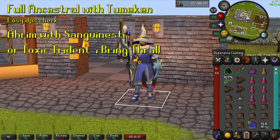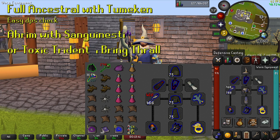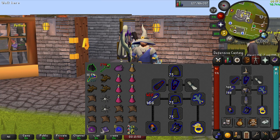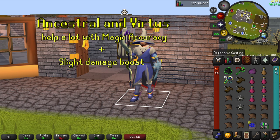If you have a full Ancestral set with a Tumeken's Shadow, you will easily pass the DPS check. If you are using Ahrim's with a Toxic Trident, you will absolutely want to bring Thrall on the Arceuus Spellbook to help you finish the last phase timer. After 10 KC with my Ahrim's set, I asked my friend to lend me his Ancestral, as it does help a lot with magic accuracy, gives a notable damage boost, and my bad RNG was getting in the way. The Virtus set is also a good option since it has the same accuracy bonus as the Ancestral and gives a slight damage bonus.